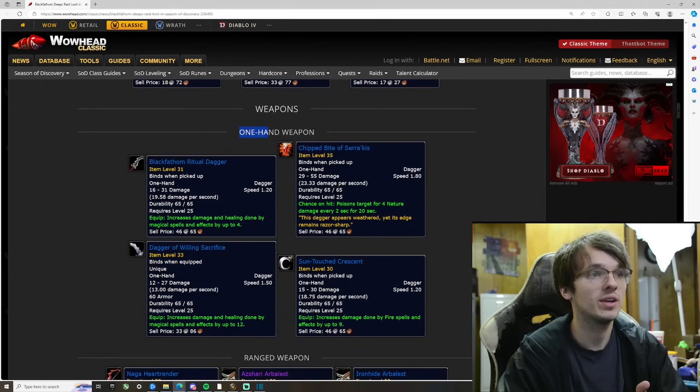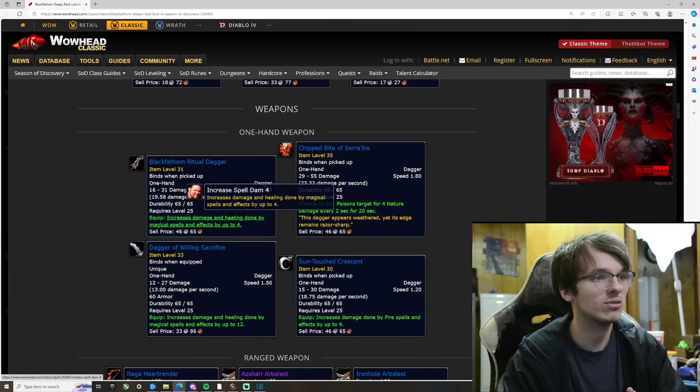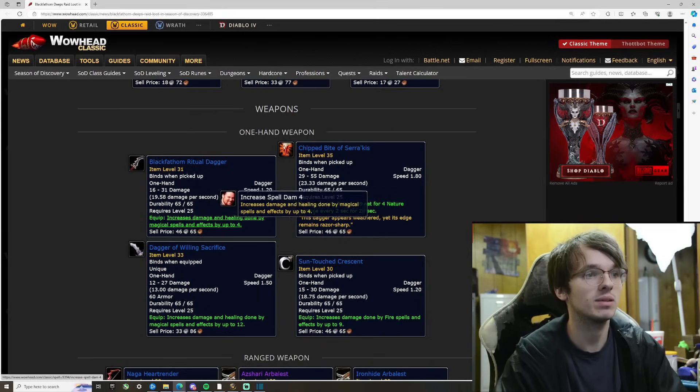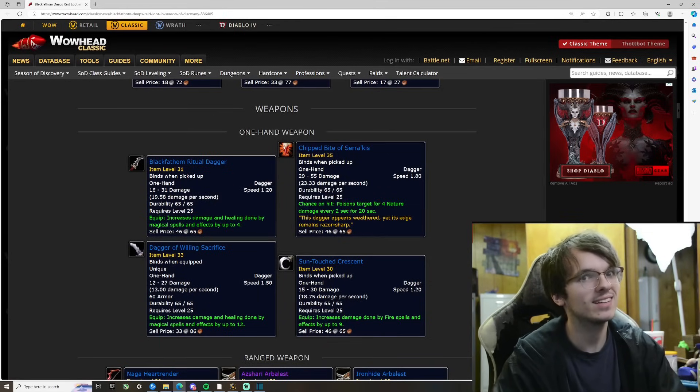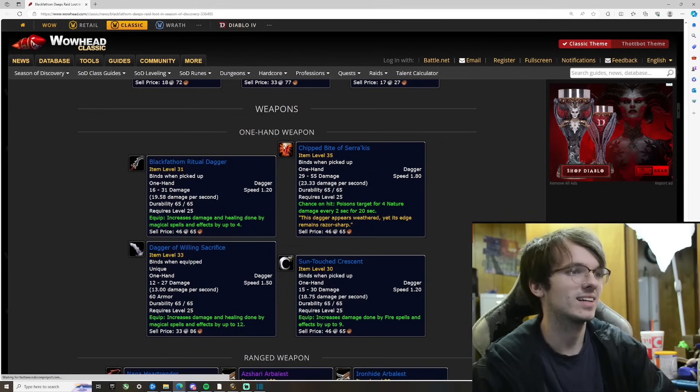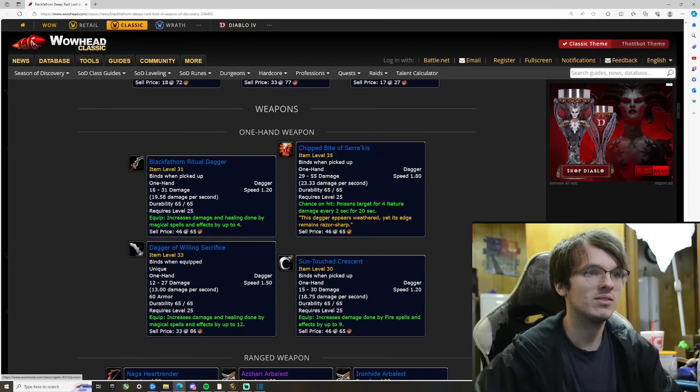These are the one-handed weapons — the daggers. This first one does almost 20 damage a second at 1.2 speed, and it increases the damage and healing done by magical spells. This is definitely going to be a mage one, since mages can heal now. That looks really good for mage.